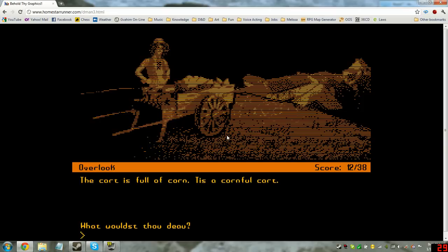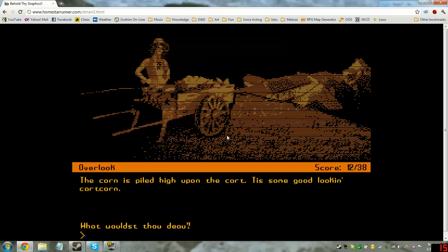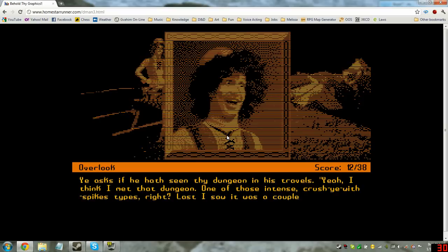Look cart. The cart is full of corn — tis a corn full cart. Look man. Vegetable cart dude looks like the type who would follow around traveling minstrels, sleeping in his cart and selling rotten vegetables to teenagers for kerosene money. Look corn — tis some good-looking cart corn. Look village — thou art one big village, at least four or five screens big. He asks if he hath seen thine dungeonous trebles. The cart man says the dungeon — one of those intense crushy with spikes types — was a couple screens south of the crossroads.